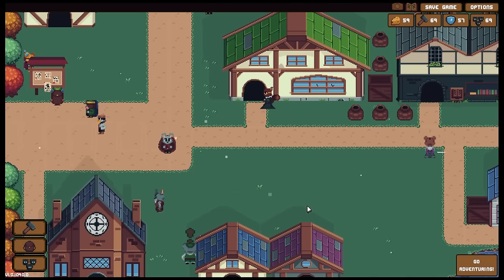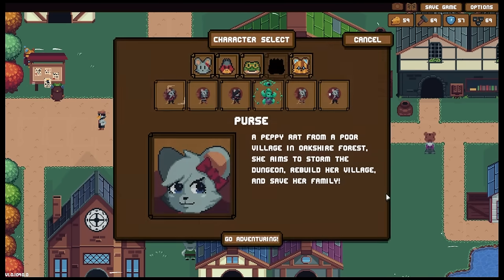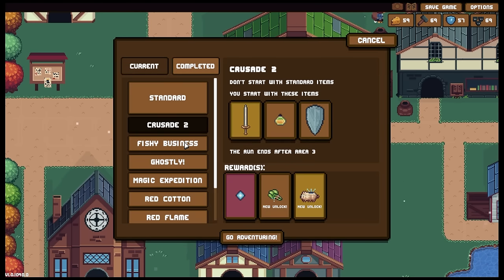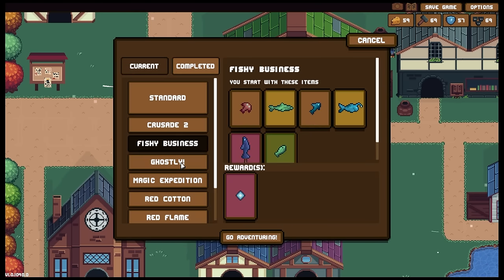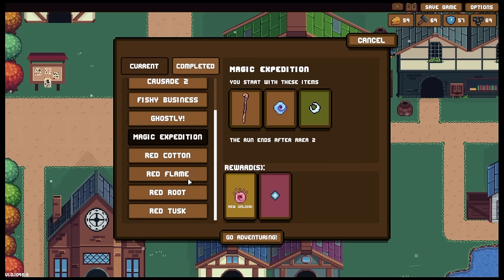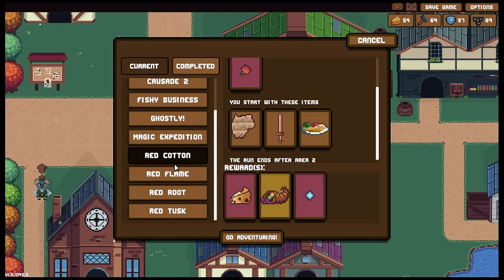Greetings everyone and welcome back to Havasack Hill and of course to Backpack Hero where the very first thing we're going to do today is immediately jump into a game. We've got to decide who we're going to be taking — I think we'll take this purse out for an adventure. We're looking for sparks, and I'm quite liking the idea of going for a purely magic build honestly.